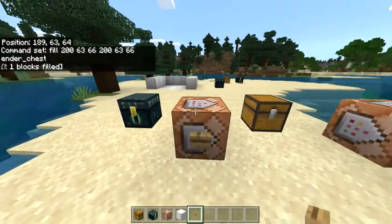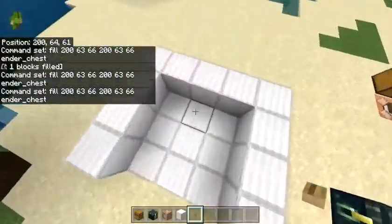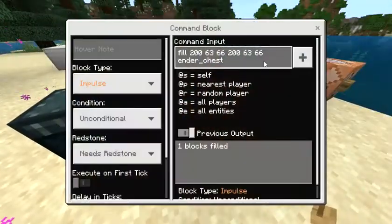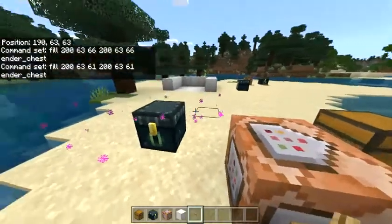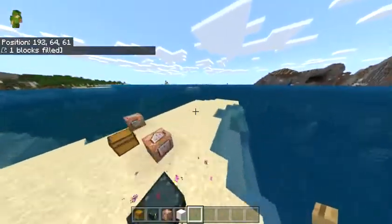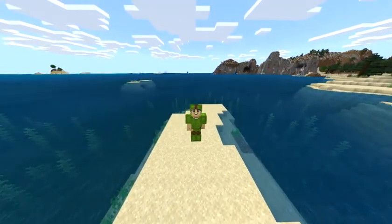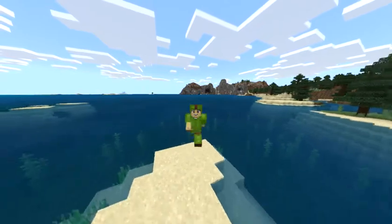I typed in the wrong Z coordinate at first and it filled the one next to it — we don't talk about that, a little embarrassing. But there we go, it worked — the ender chest appeared with the correct contents. Anyways, sorry I messed that up, but I hope you guys found this useful.